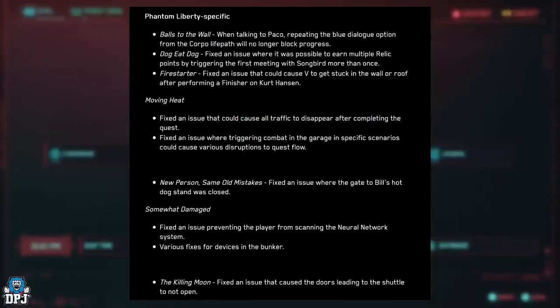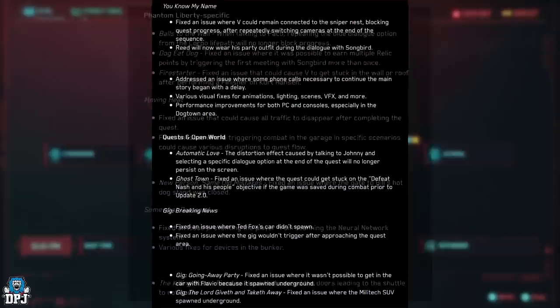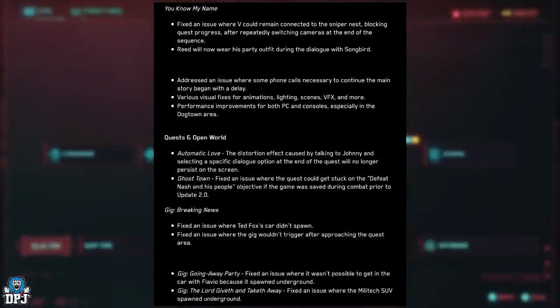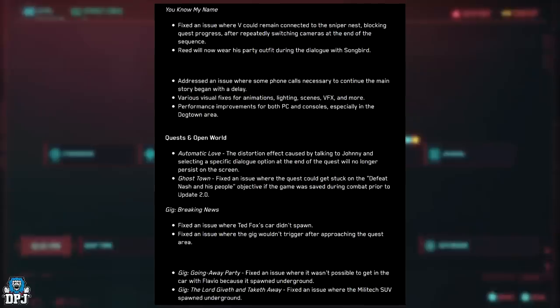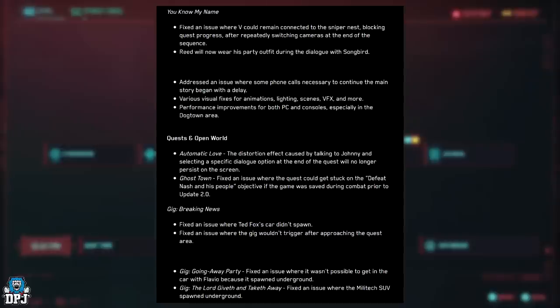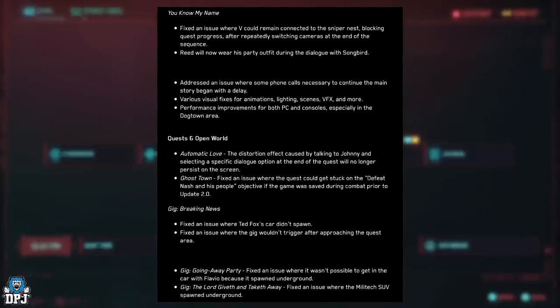'The Killing Moon' — fixed an issue that caused the doors leading to the shutter to not open. 'You Know My Name' — fixed an issue where V could remain connected to the sniper nest, blocking quest progress after repeatedly switching cameras at the end of the sequence.